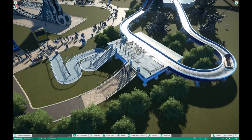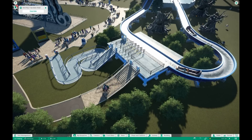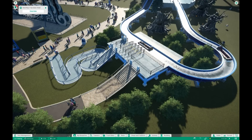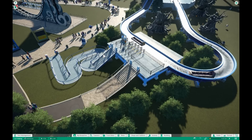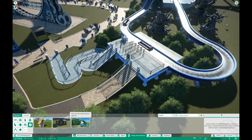Hey guys, Princess here. In today's tutorial we're going to talk about priority passes. Priority passes allow guests to jump the line and enter into the ride much faster than having to wait through the long queue line. First things first, a priority pass requires you to have a shop kiosk in your park.